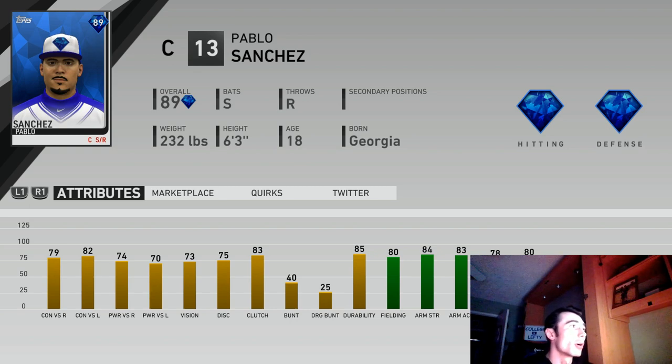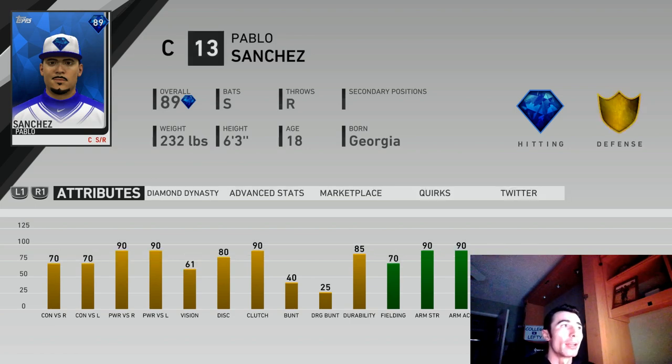This guy with equipment added will certainly be effective out there — probably in the 80s for power. This is a balanced created player for catcher and is probably the safest route in terms of picking a guy who is going to be extremely good and usable the entire year, performing like an immortal in years past, like a signature series player or potentially a prospect player early in MLB The Show 20. This is the created player I selected — I went with the power focus.